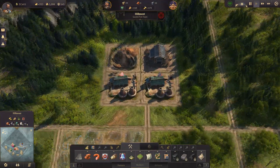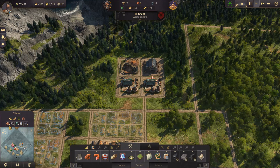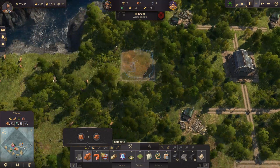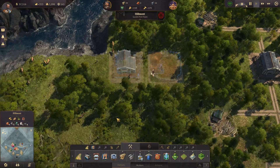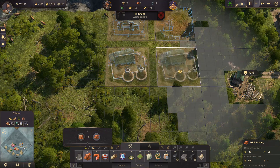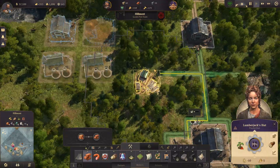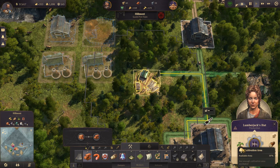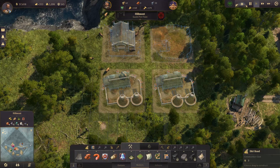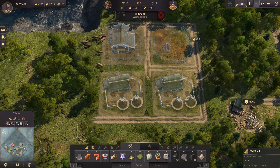That one clay layout will produce bricks rather slowly. As I said in episode one, I love to mass produce things, so let's build a second layout — clay pit, warehouse, and brick factories. Now it's going into my lumberjack's hut area a bit, reducing its output to 97 then 91 percent, which isn't great, but we'll live with it.